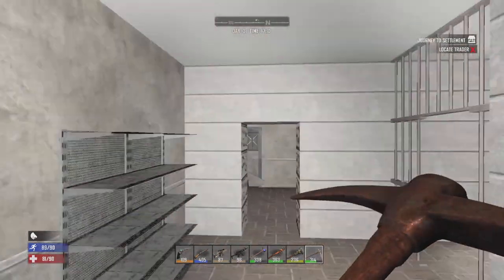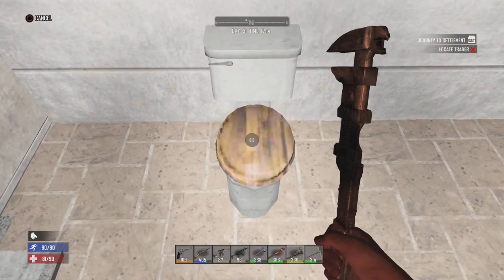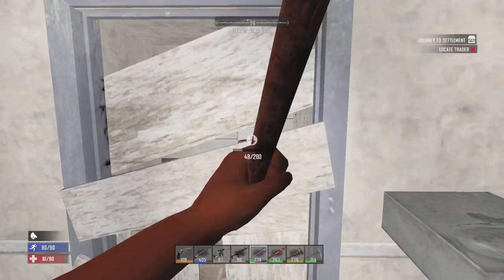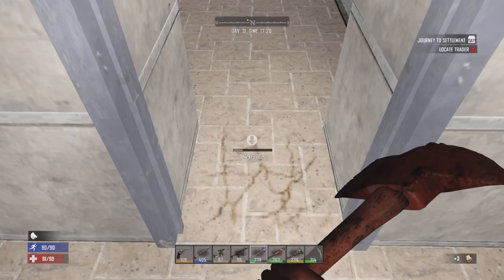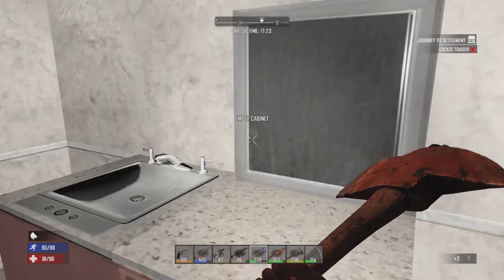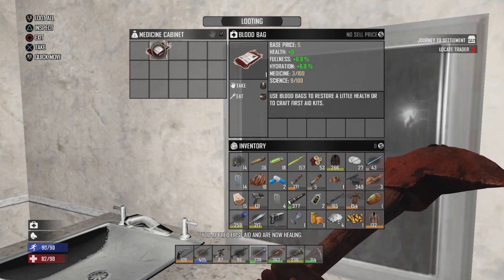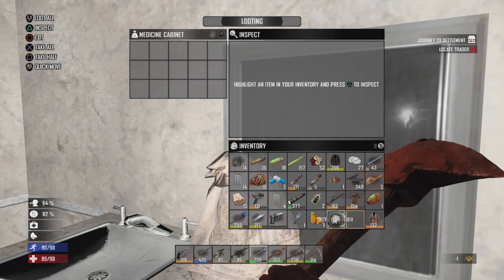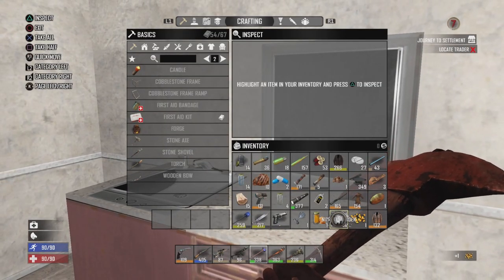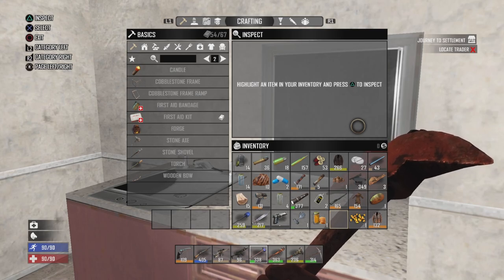Nothing in that toilet either. Two for nothing out of those three toilets — kinda felt like a waste of time, but it's always worth checking. Got some murky water and checked the medicine cabinet. I actually used that and then we got a blood bag. Don't throw out the corn seed — the nitrate powder sent the corn seed flying into the sink and it actually landed in the sink. That's a funny little moment.